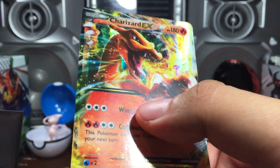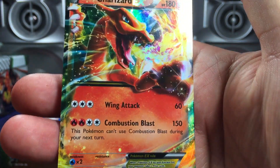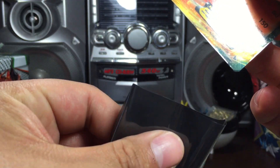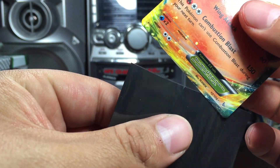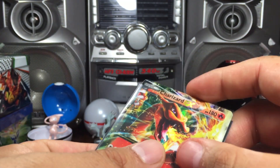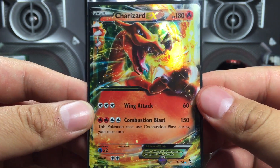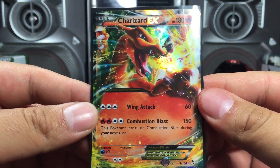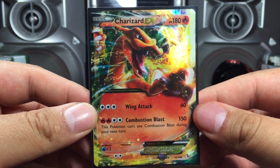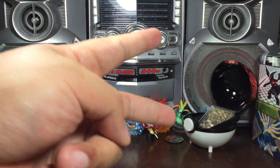Look at that Charizard — looking so majestic. So majestic. Charizard EX! Cool. Alright, thanks for watching, ToyHuntDudes here. Drop a like, subscribe if you haven't already. Have a great day or night whenever you decide to watch this. Peace.